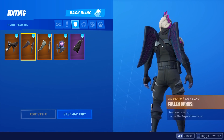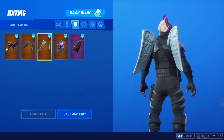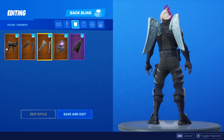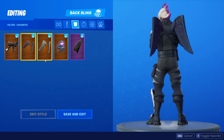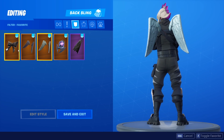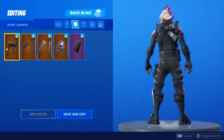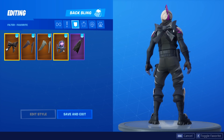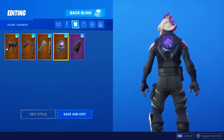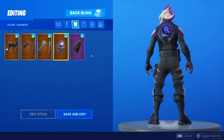Yeah, we have a couple of great combos here — these are my two favorite wings. The Fallen Wings look really great on it, and so do the normal Love Wings. I'm not sure which one I like better; I think they both look really, really nice. Next up, we have the Cuddlebow as well — a back bling that I don't really use too much. I think it's a little bit underappreciated, but it's just a really nice back bling for this skin. Of course, I've also got the Ominous Orb there — quite the match.